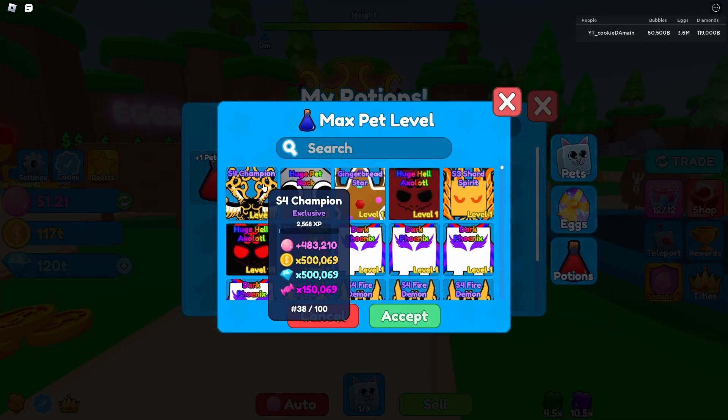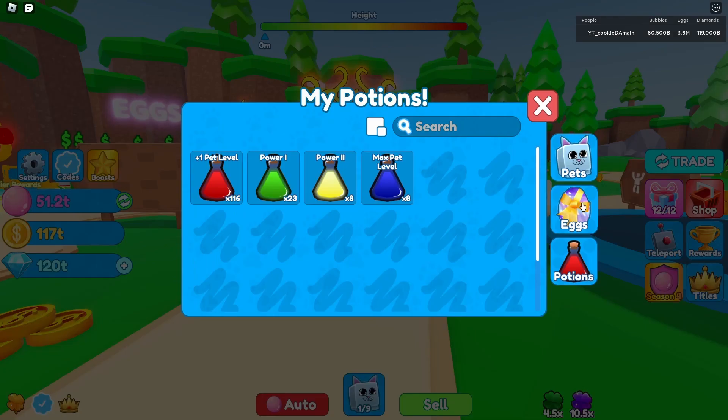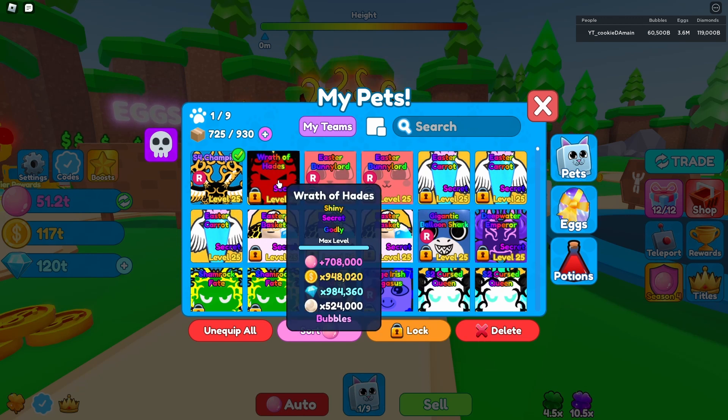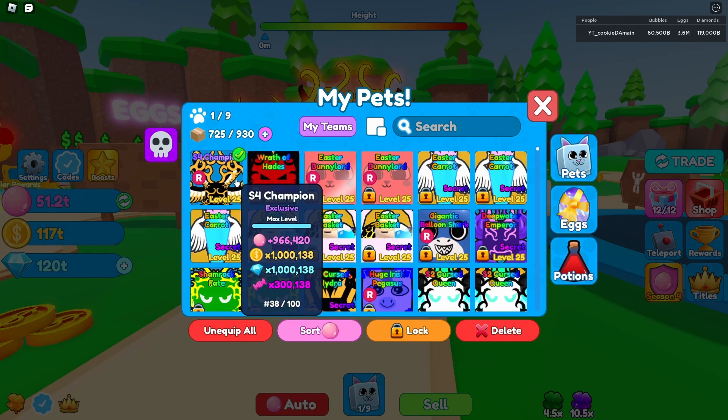Before we go ahead and power it up, we of course have to level it up to the max. I want to see its max power, and it's already one of my best pets. It's almost at a million non-base stats — a million bubbles per click. It's at 966,420 bubbles per click, then around a million on coins, a million on gems, and 300,000 on candy.